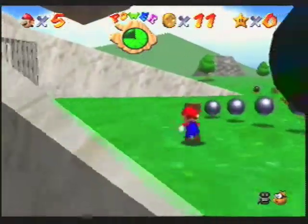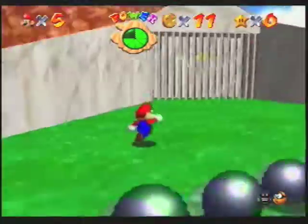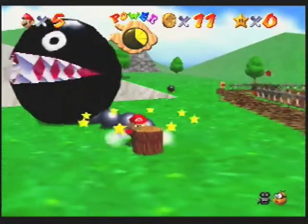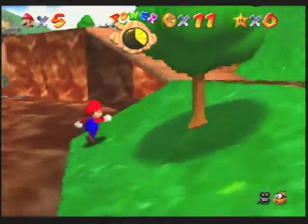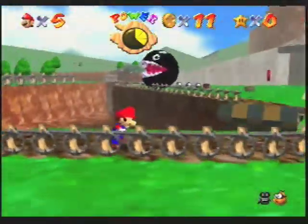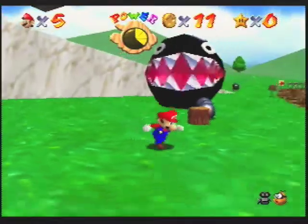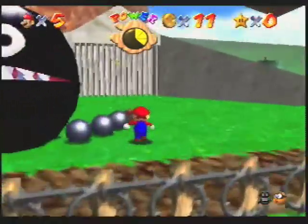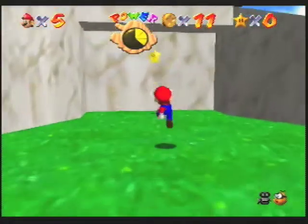I hate Chain Chomp almost as much as I hate water levels. At least Chain Chomp can be dealt with. Yeah, I'm glad I'm getting this power star out of the way. We're not even doing this let's play in order. Yes! Okay, that was a lot more difficult than it should have been, but hey — first power star of the game is the sixth one of the level.